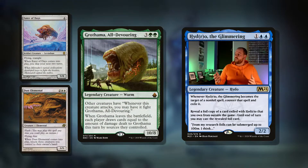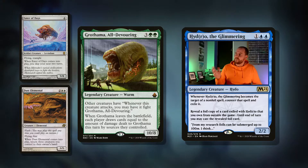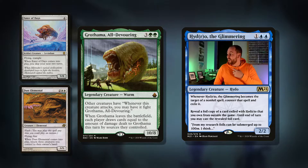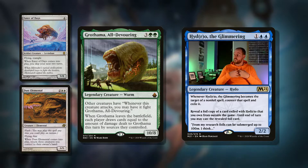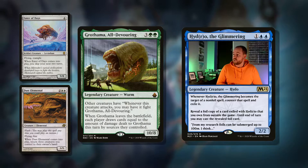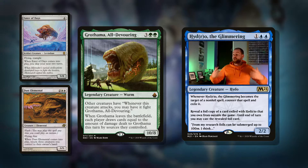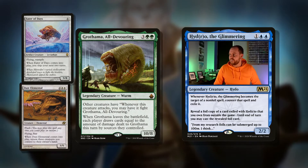Another great card here that I love — it's got a very juicy 10/8 stat. It's a five mana Ghalta, All-Devouring. Other creatures have: when this creature attacks, you may have it fight Ghalta, All-Devouring — that's not just us, that's everyone. And when it leaves the battlefield, each player draws cards equal to the amount of damage dealt to Ghalta this turn by sources they control. So the idea is: we swing out with our tokens, have them all fight Ghalta, Ghalta dies, we draw 10 cards. But other than that, it's just a 10/8 chilling on the field, so we can Coven all day long.